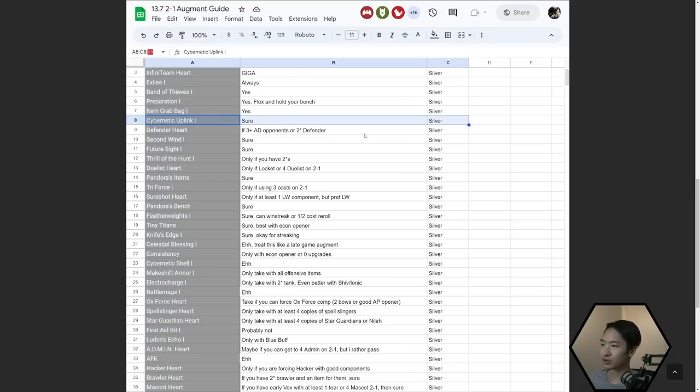Cybernetic Uplink is marked as a 'sure' right now because it works really well in a lot of the big comps — all the Spellslinger comps, Hacker LeBlanc comps, even Anima Squad can use it. There are a lot of comps right now that just use the mana really well. Also really good for Cybernetic in general. If you ever get a five-component opener, Cybernetic starts are going to be even more powerful.